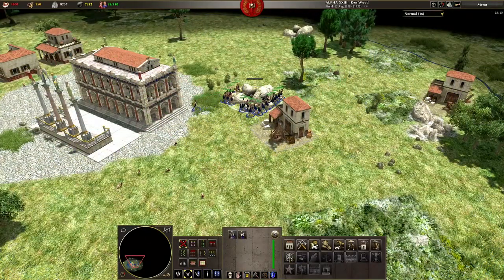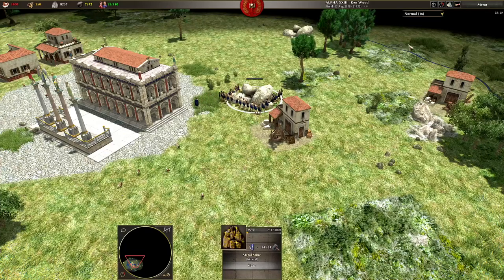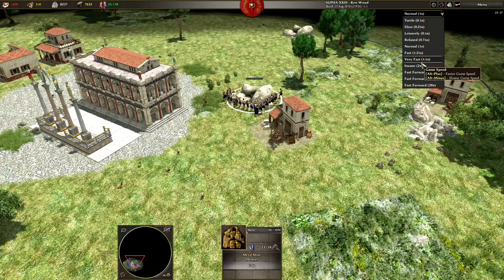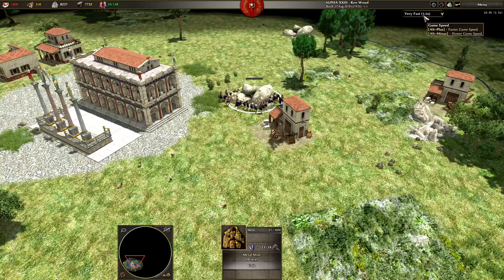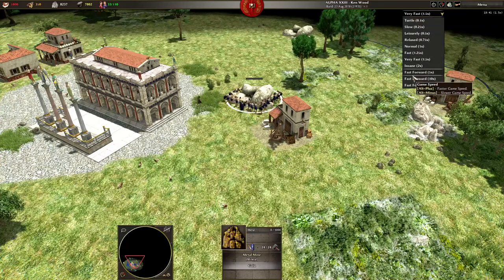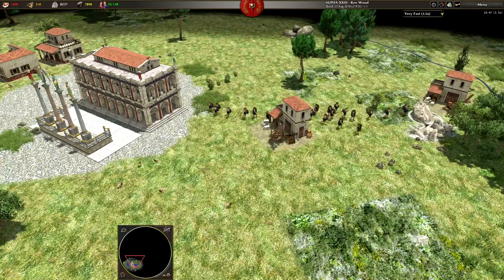Here, these miners are about to fully deplete the resource they are gathering. Ordinarily they would just stop and do nothing when they run out of stuff to mine until you give them further instructions. But in this example, I've stacked orders for them to relocate to another mine so they carry on working. This is a brilliantly efficient way to ensure that your units don't end up idle while you're distracted tending to other things.